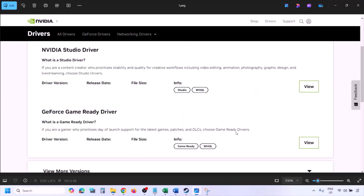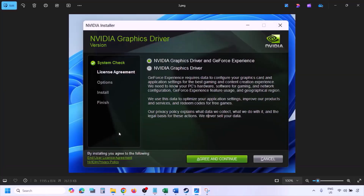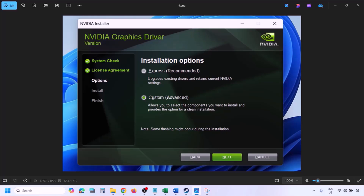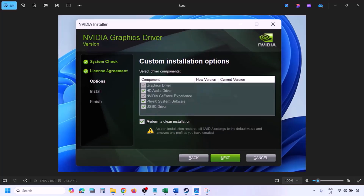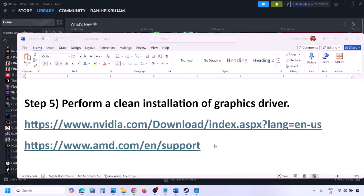Click View, then click Download and let the download complete. Run the EXE file, click Agree and Continue, then select the Custom installation option (Express is selected by default). Click Next, and on the next screen put a check on 'Perform a Clean Installation'. Click Next, let the installation complete, restart your computer, and after the system restart launch the game.